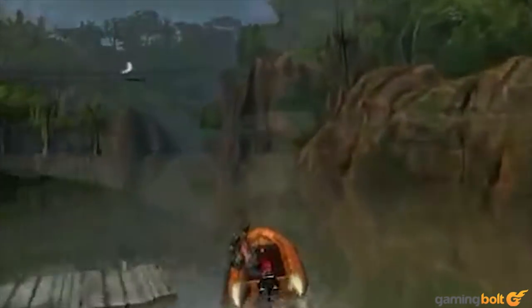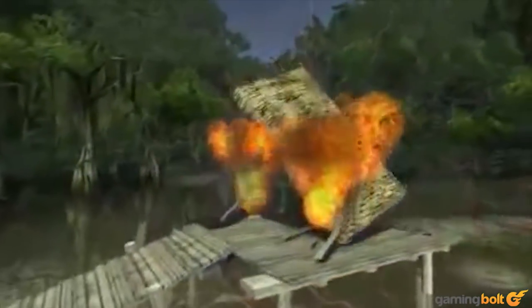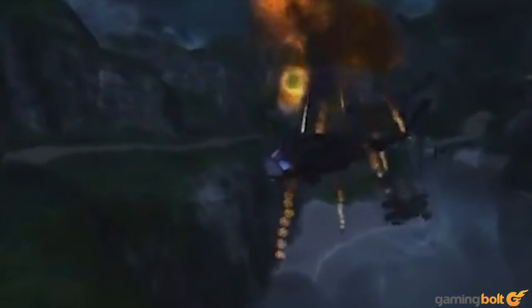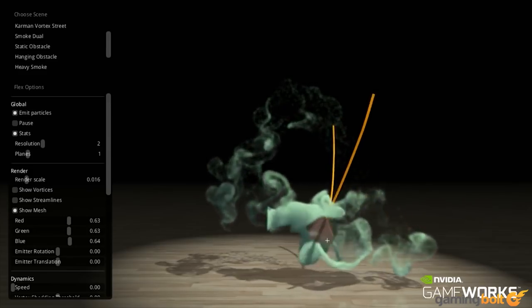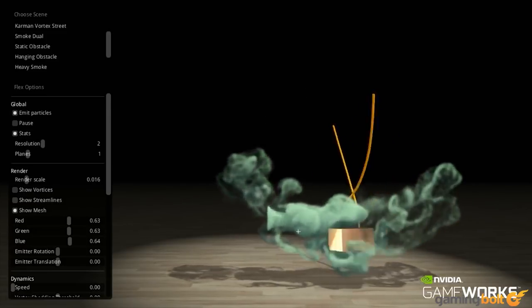Ragdoll physics were eventually a culmination of calculations of velocity, starting positions of objects, and the force behind whatever was interacting with them to trigger the reactions that we would see on screen. This obviously was going to be more than a gimmick, and would start a series of evolutions and advancements that would lead to the complex particles, liquids, and projectile physics that we take for granted in modern games today.